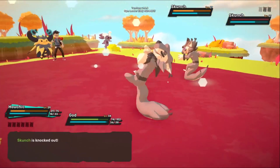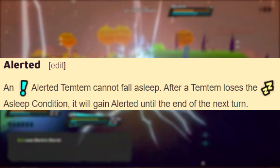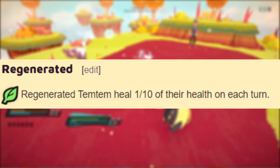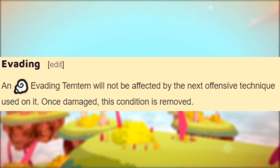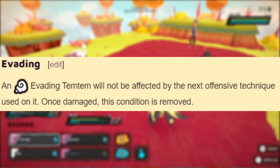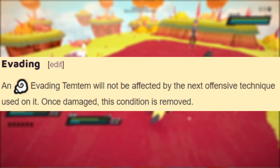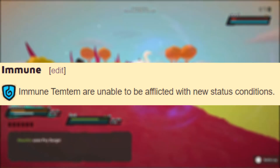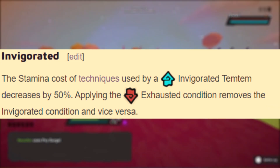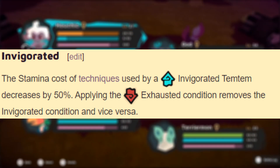Next up we have the positive statuses that you'll mostly be trying to afflict on yourself to garner bonuses in battle. We discussed alerted already, but it's good to have active as it prevents the sleep status. The regenerate status heals a Temtem for 10%, or 1/10th of its health, each turn. Evading makes a Temtem immune to offensive techniques while active, but is also removed once the Temtem receives a hit regardless of how many turns are left — most commonly known as the effect of Bamboozle. The immune status stops Temtem from being afflicted with any more statuses while active. Invigorated is the opposite of exhausted: it causes techniques to use 50% less stamina and if activated will remove the exhausted condition and vice versa — they sort of cancel each other out.